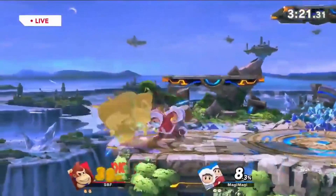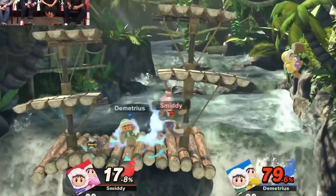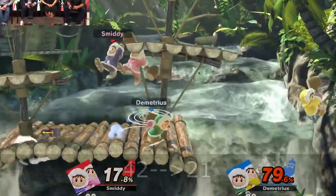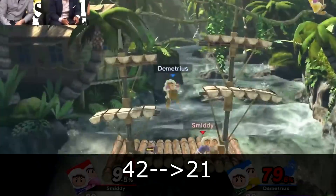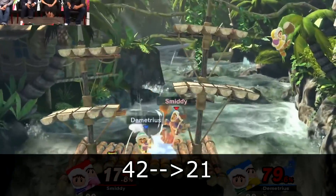The new up air is also active at frame 14 and that's a pretty good buff as well. This new up air swings around their bodies and is a really good tool for this kit. Ice Climbers' down air is pretty much the same but it has a brand new animation, and the start up is from frame 1 to 13.